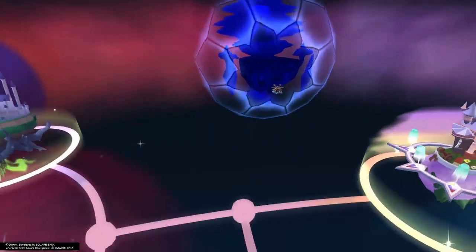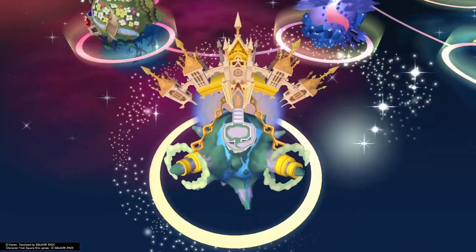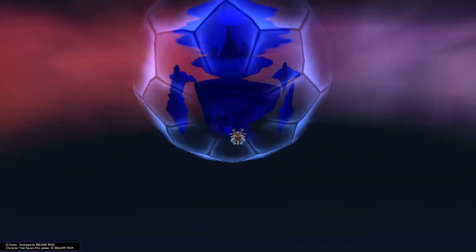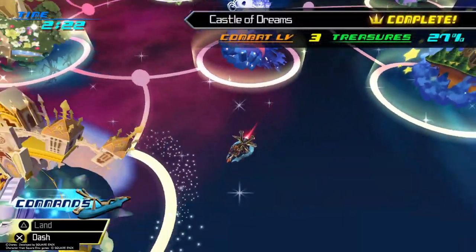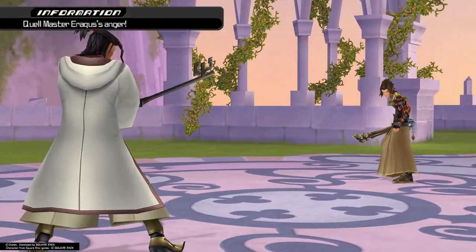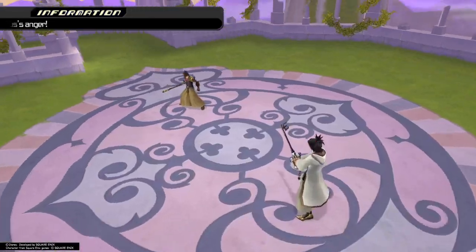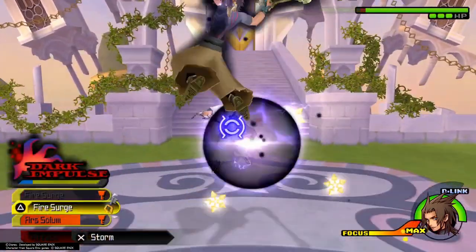Headed first to Keyblade Graveyard and then to Land of Departure for the Eraqus fight. This is a really difficult fight, especially without Once More. We have to be a little bit more careful here than normal. The strat is basically the same as it's always been — it's just a little bit harder because we don't have a cure in our deck and we don't have Once More. Let's start with a combo just so our Surges can reload.